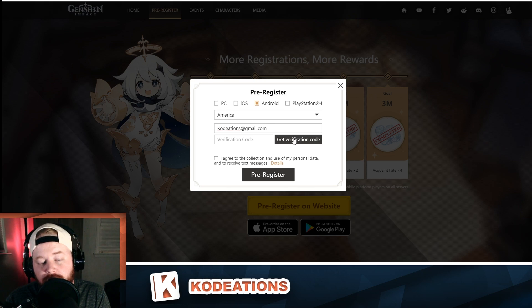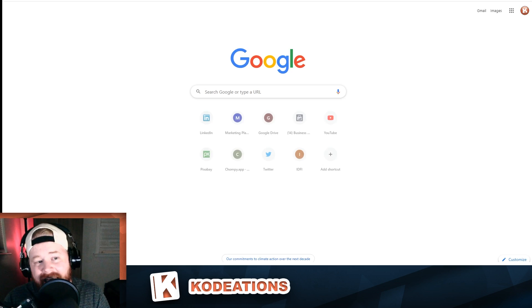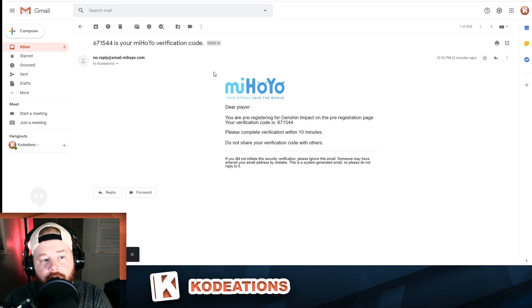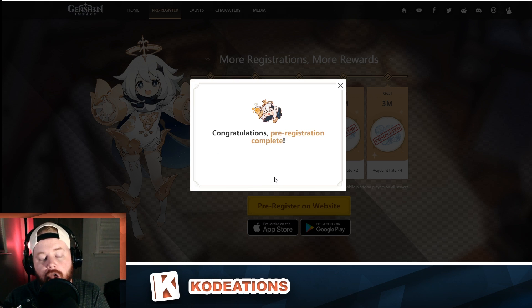Go ahead and put your email address in, then click the big Get Verification Code button. Once you click that, it takes a second — the page loads a little bit. Once it gives you the percentage indicator, that tells you how much time you have for that code to still be good and active. Open up another tab and go to Gmail. Once you're there, you're going to see the code — copy and paste this code directly. Go back over to the other tab, drop that code into the verification section, click the Agree button, and then click Pre-Register.